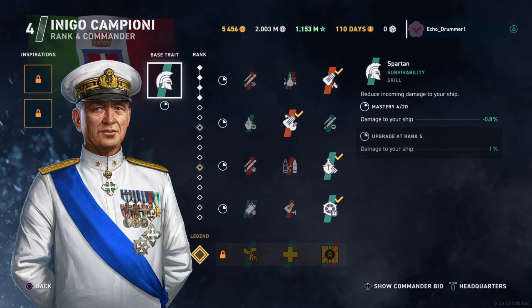To start off, we're going to take a look at the base commander, Campioni. His base trait, Spartan, reduces damage to your ship in general. As you can tell, this applies to all ship types, all ship classes, not just one specifically.